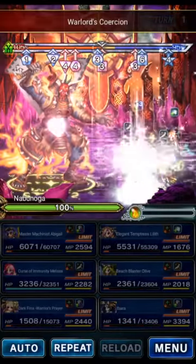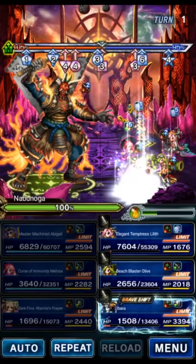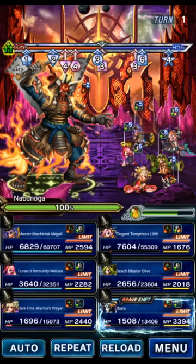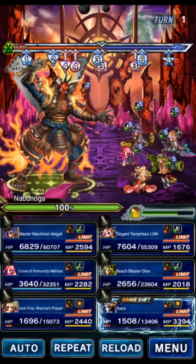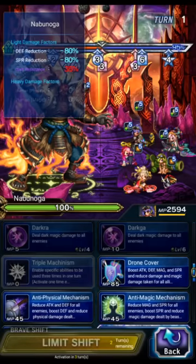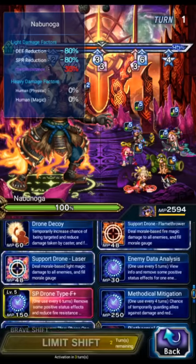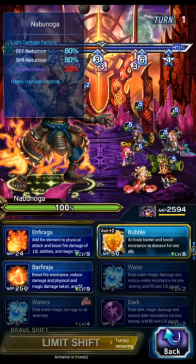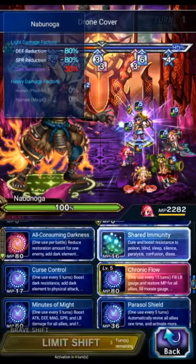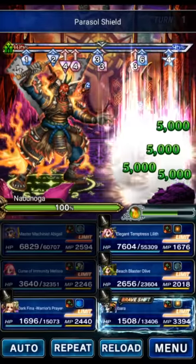During the ambush the boss will put up a gravity attack as well as a healing reduction. On turn one, Lilith is provoking — I don't think it matters who provokes, but that's how we're doing it. We're going to cover with Abigail, use Contingency Plan for the barrier and morale, and Shelga+3. Melissa is going to use Shared Immunity, Chronic Flow, and Parasol Shield.